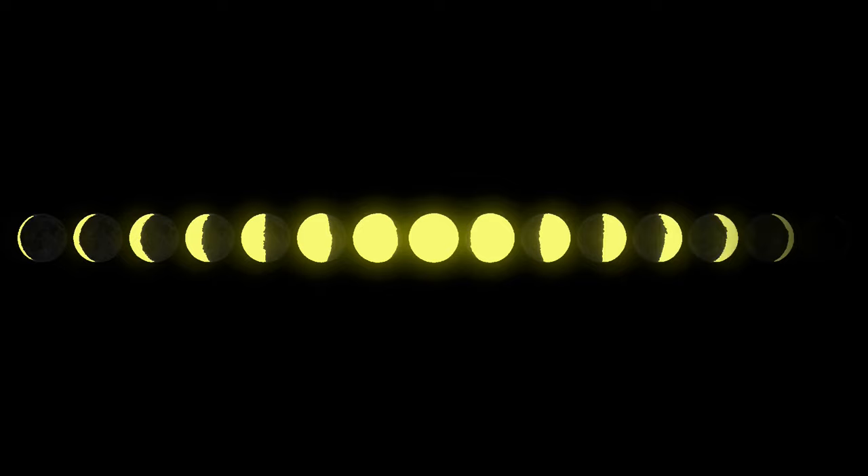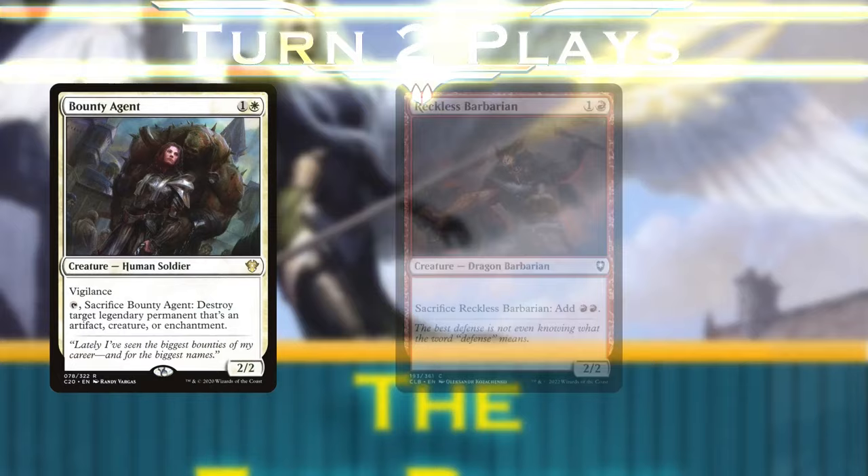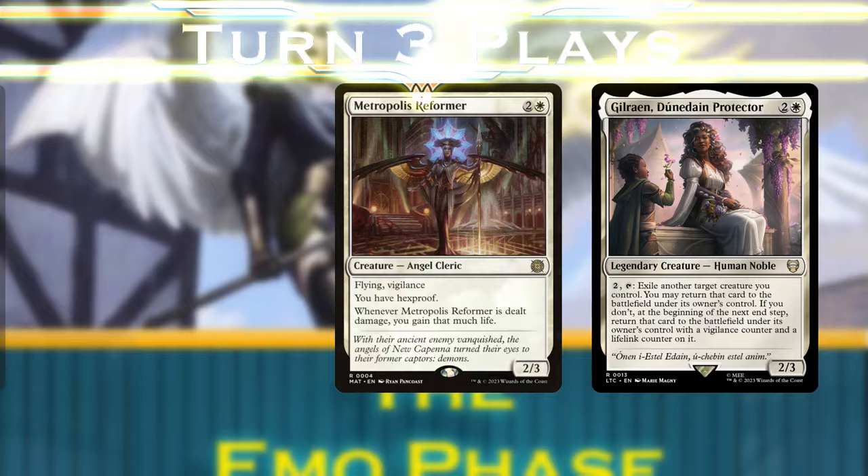So what's our timeline? Turn 1 we run out Berington Forage Tender, Insulate Neonate, and Benevolent Bodyguard. Turn 2 we deploy Bounty Agent, Reckless Barbarian, and Remorseful Cleric to set up some interaction that might deter our faster opponents. Turn 3 and 4 we can play Mage's Attendant, Metropolis Reformer, and Gilran to protect our gameplan, and drop any of these tutors to line up cards for our endgame.